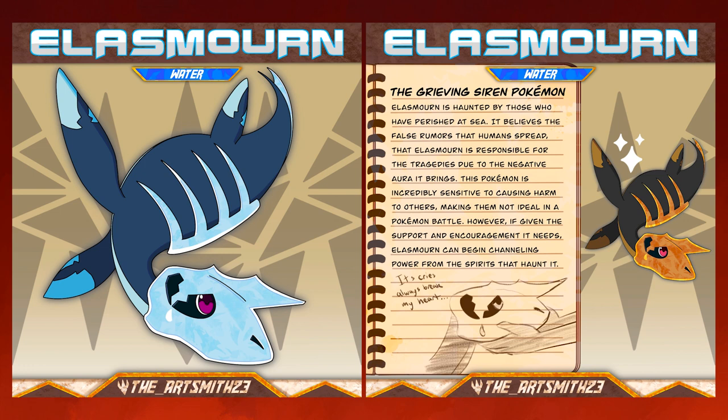Elasmorn, the grieving siren Pokemon. Elasmorn is haunted by those who have perished at sea. It believes the false rumors humans spread that it is responsible for the tragedies due to the negative aura it brings. This Pokemon is incredibly sensitive to causing harm to others, making them not ideal in a Pokemon battle. However, if given the support and encouragement it needs, Elasmorn can begin channeling power from the spirits that haunt it.